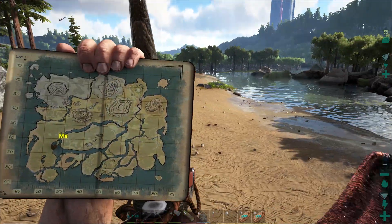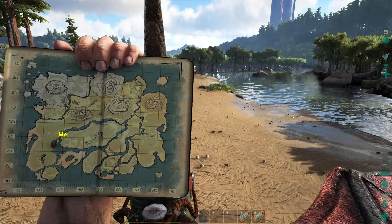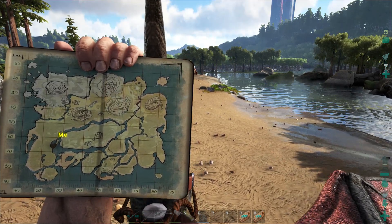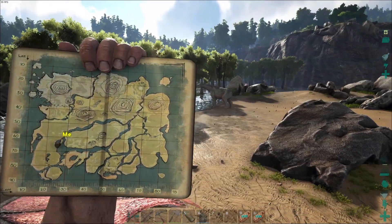I'll just show you on the map there where exactly it is, as you can see with the wee counter. So it's basically about 65, 25 roughly — just at the swamp here, with the swamp starch as you can see.